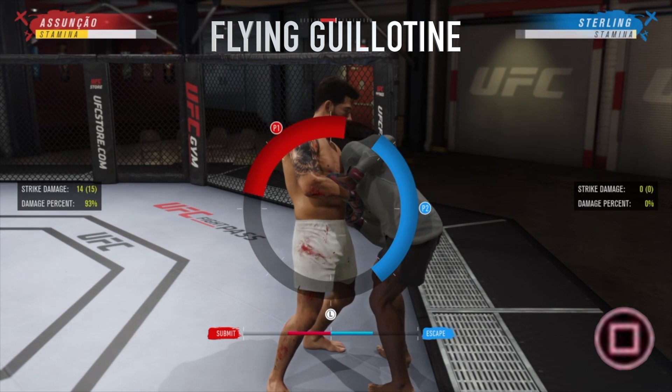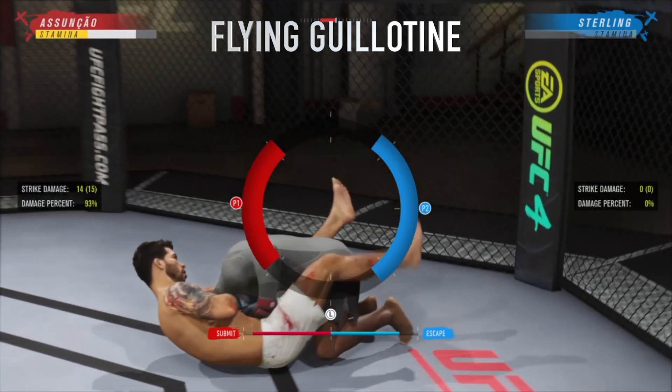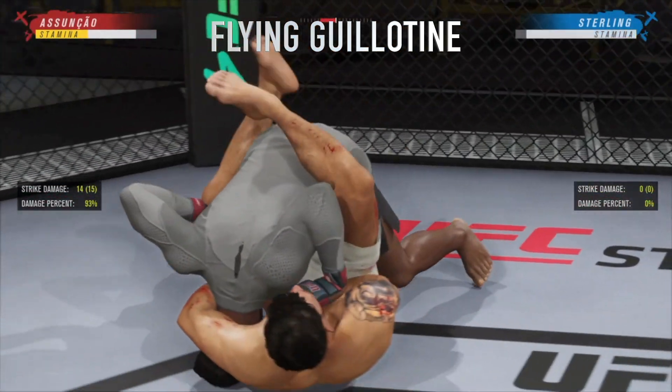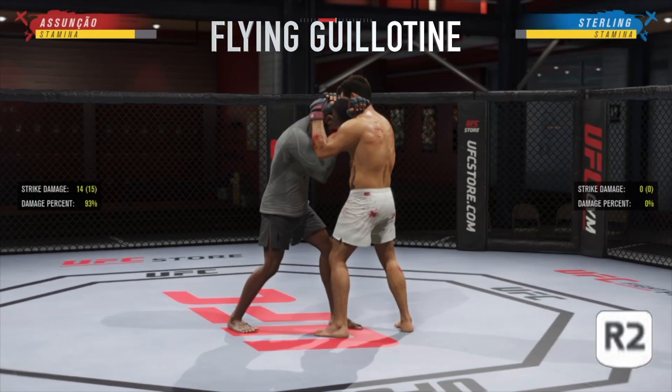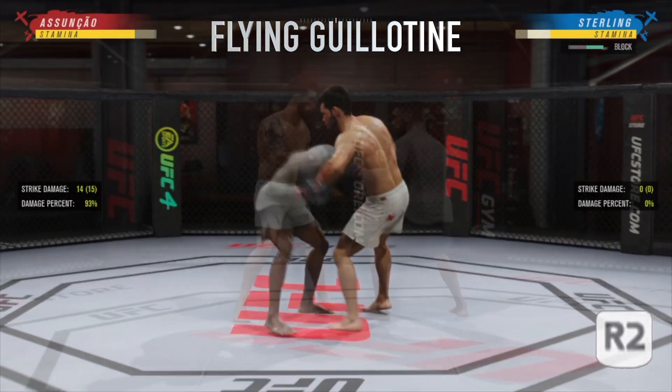You can finish this submission while standing up, but at some point you'll get a button prompt on screen that says chain. If you press that quickly enough you'll pull your opponent down and it will be a lot easier to finish the submission. Just like before, if you want to deny this, once your opponent has you in the tie clinch hold R2 and that will push them away when they try to put you in that headlock position.